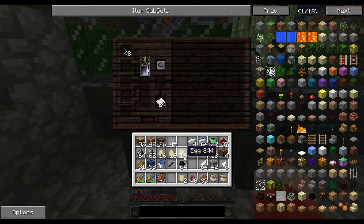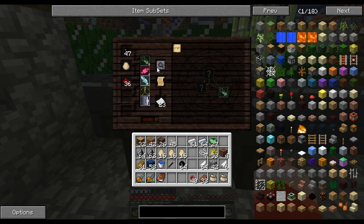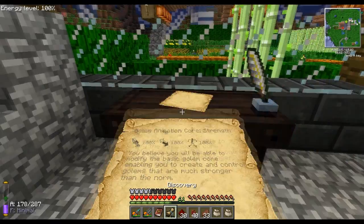Next one requires eggs again and is also going to require potentia, which is redstone. We'll go ahead and do this. I ran out of eggs, that's why I need to quit derping. There we go — we have Golem Animation Core Strength.